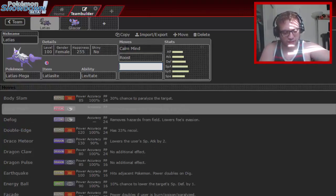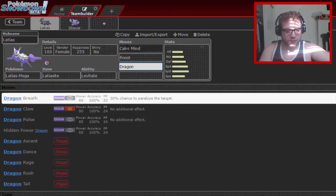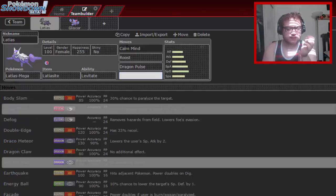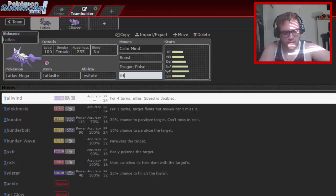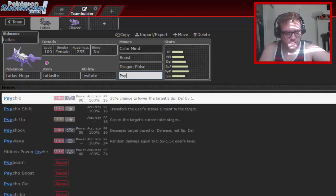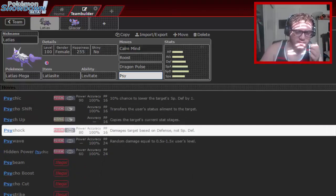Calm Mind Mega Latias is a very good check to a lot of things in OU — Zard Y, Keldeo, Starmie, Thundurus, Tornadus to a degree. You can really change up the moves on this thing depending on what you need.